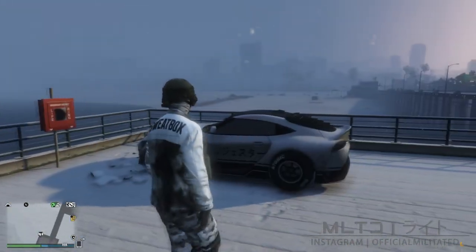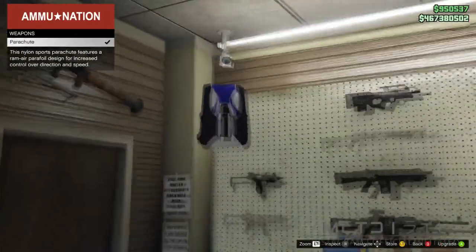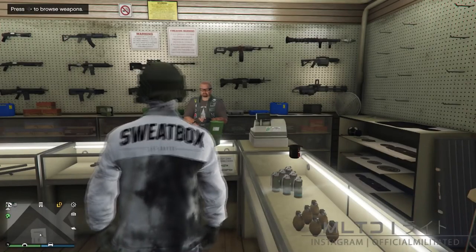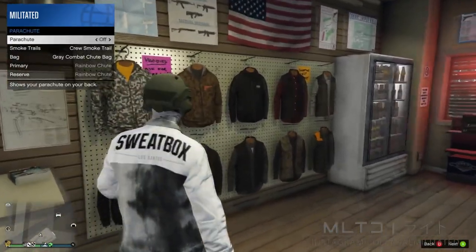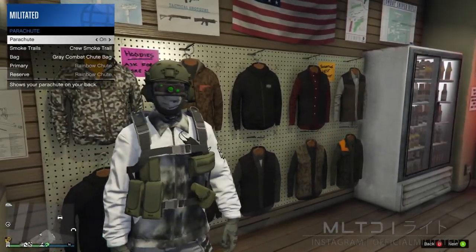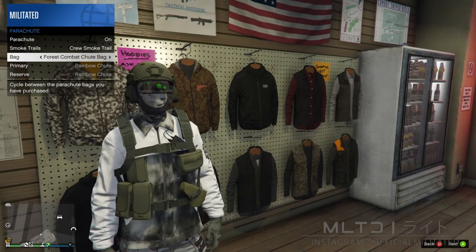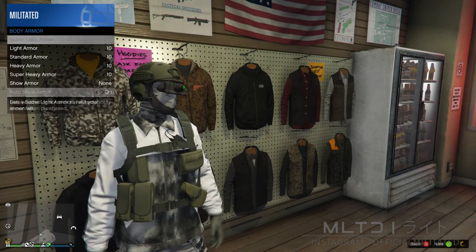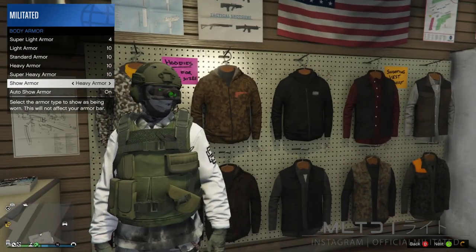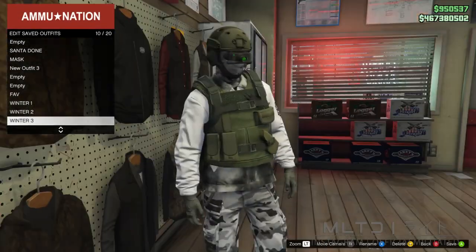We can now leave the pier and head down to an Ammu-Nation. When we arrive we're going to go into the weapons section and purchase a parachute from the top left if you don't already have one. Then open up the interaction menu, go into style and parachute and set it to on. For this outfit I recommend either the grey combat shoot bag or the forest combat shoot bag depending on what look you're going for. Like I said I wanted more green so I'm going to go with the forest one. We then need to go into inventory and body armor and equip the heavy armor. To finish up we can then go back into the top section and save the outfit for the last time.